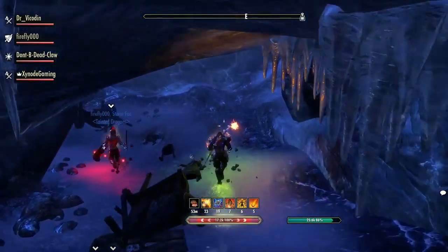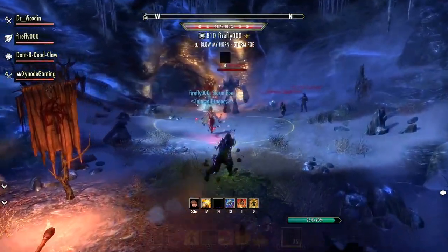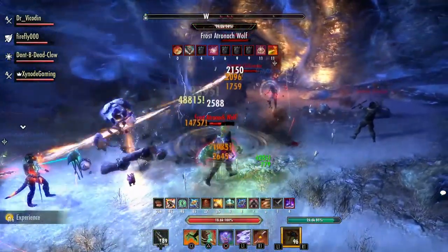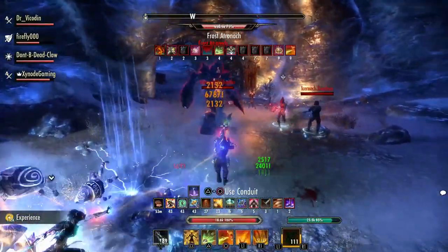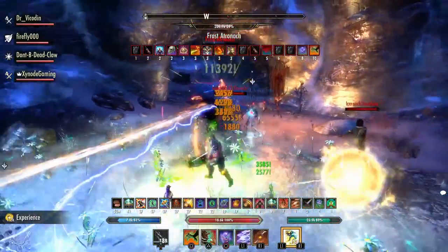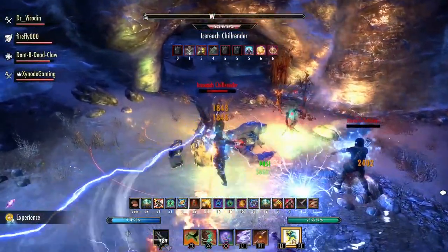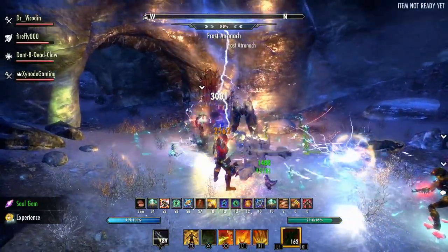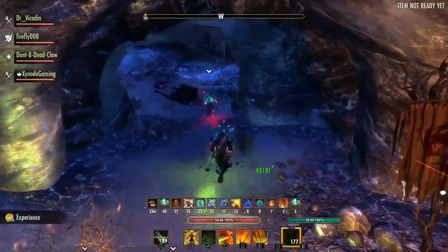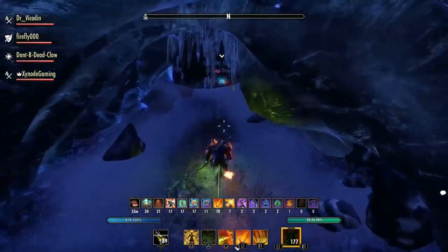This dungeon has some rather punishing mechanics, but if you follow them you should be just fine. The first pull is quite dangerous. Make sure your tank grabs the Atronach as soon as possible and turns everything else away from the group. That Atronach has a channeling effect — kill it fast or wait it out, but if you get hit during that phase you'll need serious heals. You must kill them as fast as you can, and if you can't, keep your mitigation and heals up.